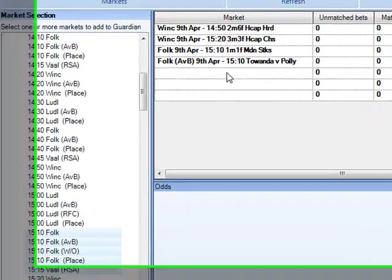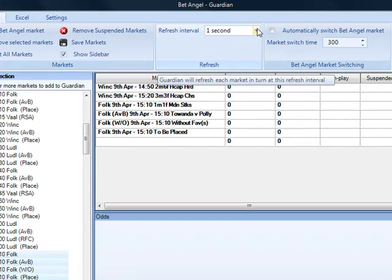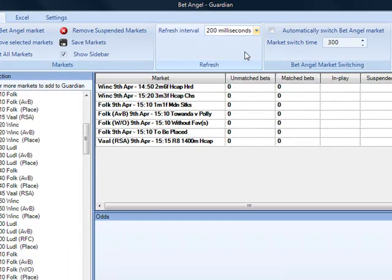You can see it's taken a couple of seconds to update because we've got the refresh interval set at one second. If you want to speed it up, set it to 200 milliseconds and it basically fires through them very rapidly — though it doesn't obviously say boom.